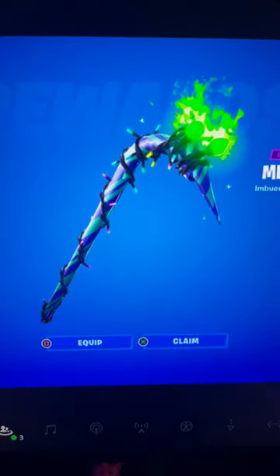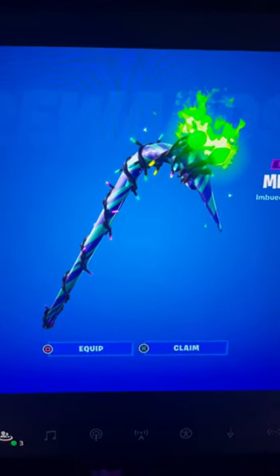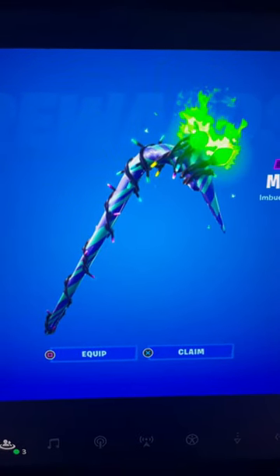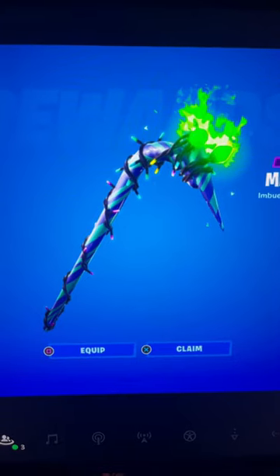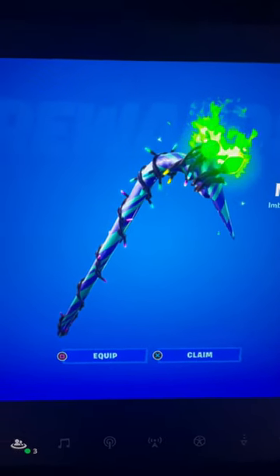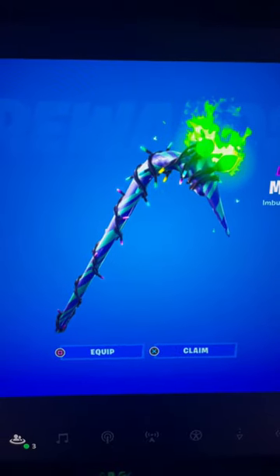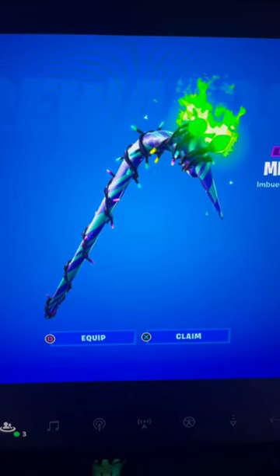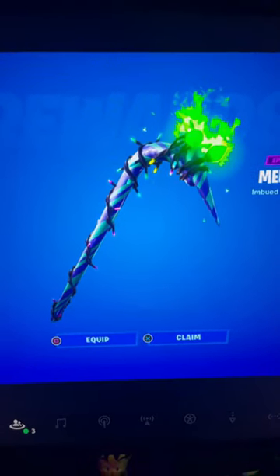To originally get the Fortnite Minty Pickaxe, all you guys have to do is go to the GameStop store and buy any Fortnite related product in person. Once you buy it at the cashier register, the cashier should then give you a physical Fortnite Minty Pickaxe code card where the code is on there.